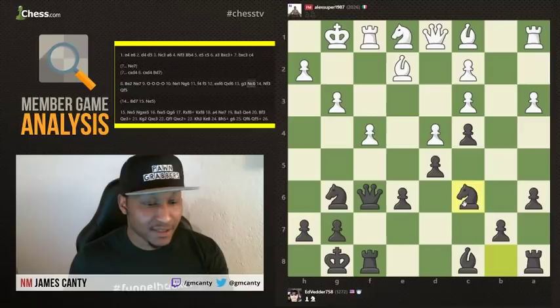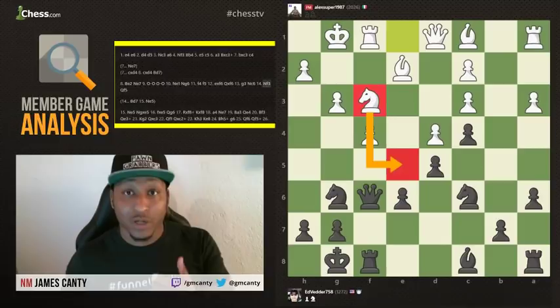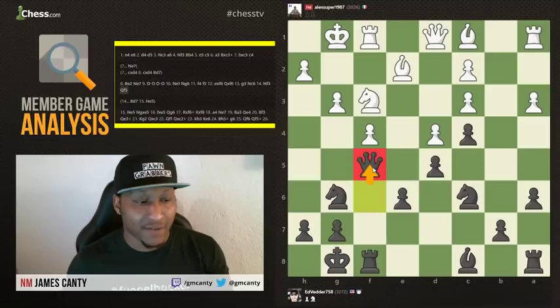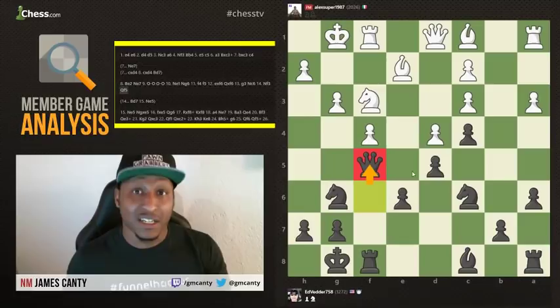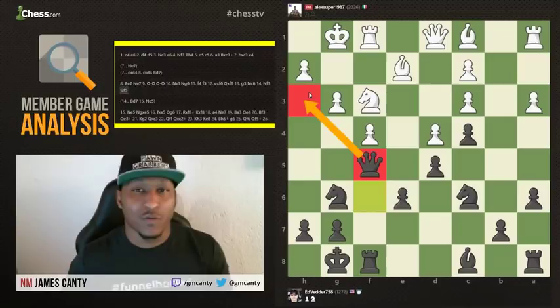Knight to c6, there it is. Knight to f3 — he's going for e5, what we call a permanent outpost. He has 100% control over that square. This leads us to our second point: number two is keep development going. Instead of Queen f5, which virtually doesn't do anything, you want to make sure every move has a big and good intention behind it. Queen f5 — I'm not sure what this is about. Maybe Queen h3, but you need more than just one piece sitting over there to scare the king; it won't work.